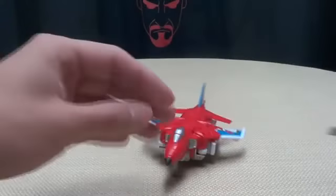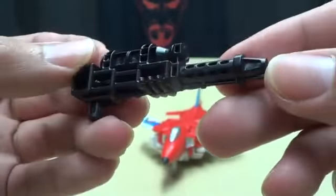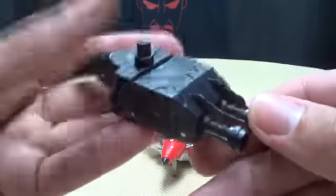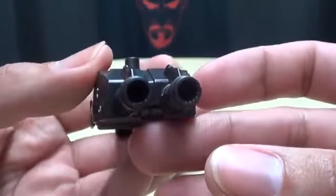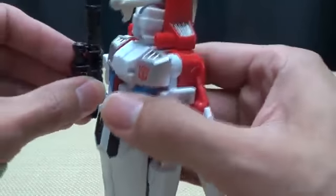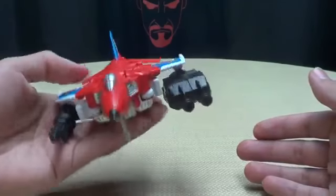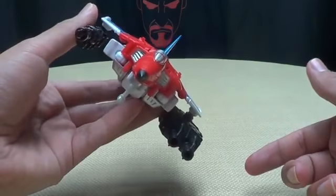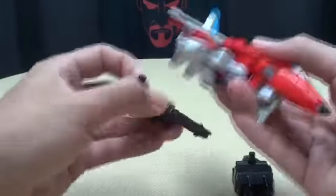He does come with accessories — he comes with his gun right here, which is pretty cool. I dig it very much. And of course he comes with the hand/foot piece for combined mode, and this one is molded to look like a big double-barreled cannon of murder justice. You do have two mounting ports underneath the wing, so you can mount them like that — though it might tilt awkwardly since it'll probably be way too heavy.